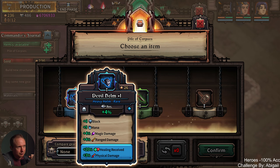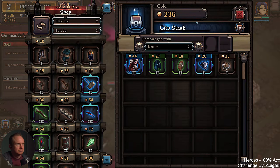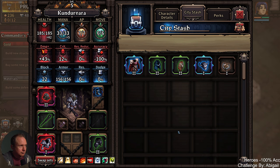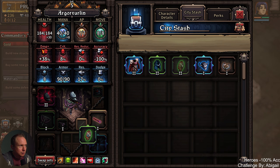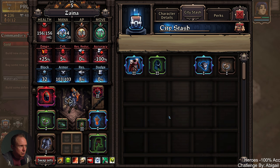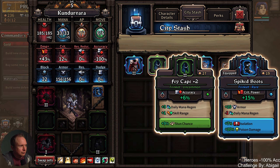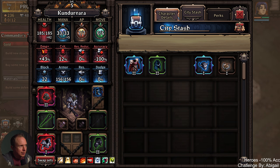Oh, nice. Also nice. I'm gonna lean into the poison angle. Ooh, fey cape with 9% stun on it. The gear gods — they're not angry at us, that's for sure.